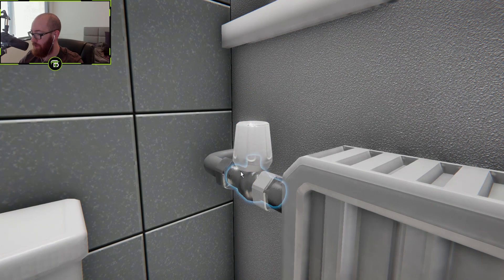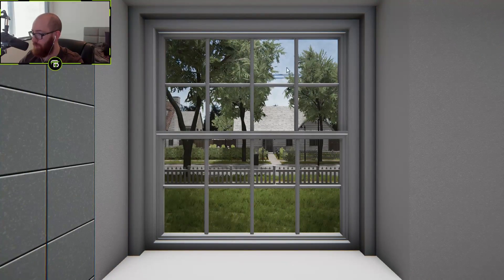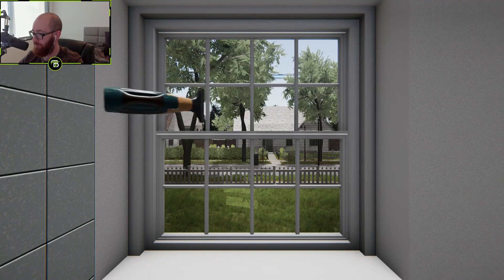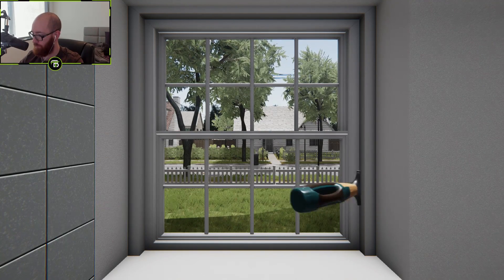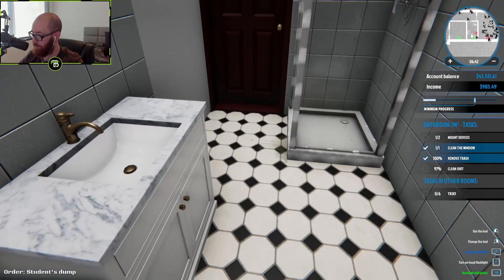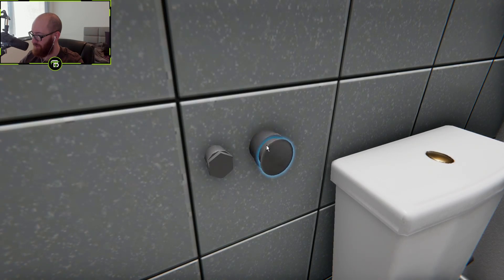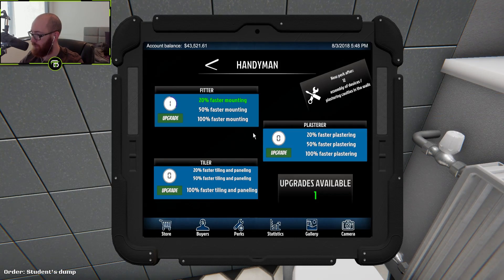Throw that in, screw them on first. This game is really teaching me some home improvement lessons — is that actually how you install a radiator? If I ever need to do that now I know how. House Flipper game taught me — you just screw it in, do the little white thing, and boom. It says we gotta mount another device. Unscrew this — you can buy a washer and mount it here. New handyman skill available! Let's do faster mounting since that's what we're doing.